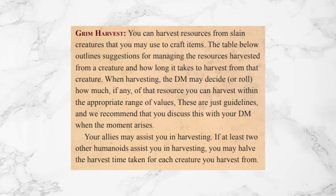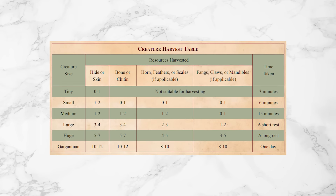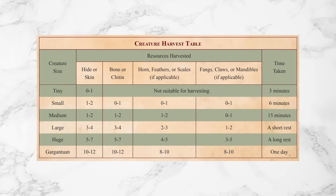Level 3. You get Grim Harvest at this level, which lets you harvest resources from slain creatures — stuff like bones, hide, feathers, claws, wallet, pants. It even comes with a table detailing how long it would take to harvest these materials and how many resources you can get from a creature based on its size.